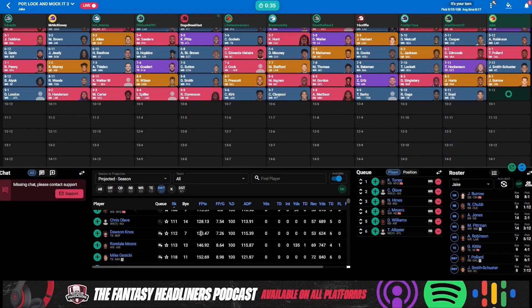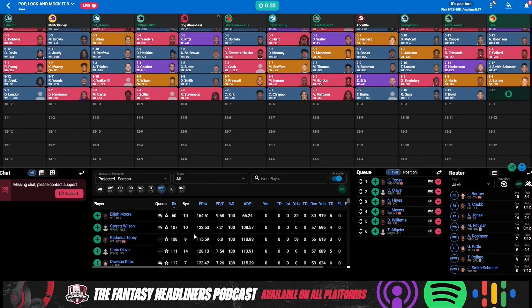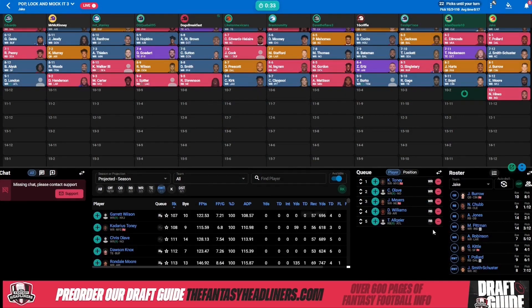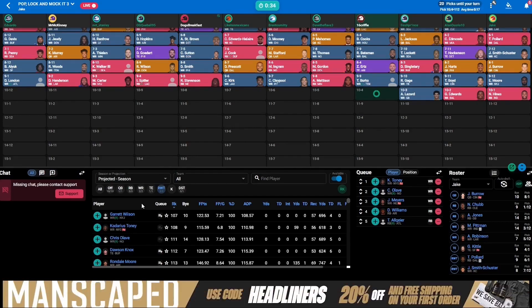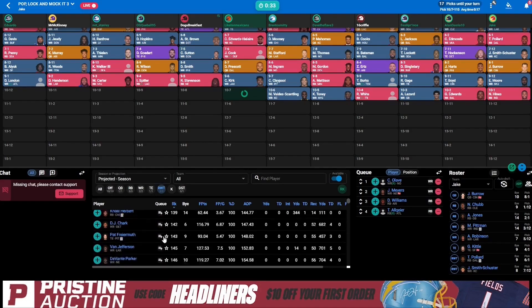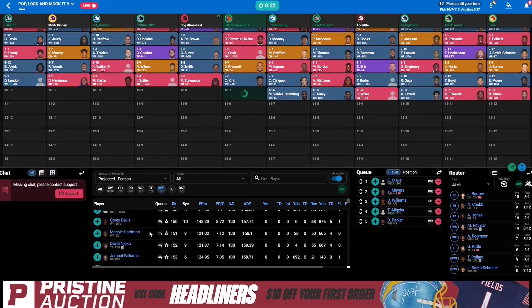Russell Gage — safe option at least to start the year. And Tyler Boyd — I wanted Tyler Boyd right here. Full disclosure, being that I had Joe Burrow, I wanted to grab Tyler Boyd. Elijah Moore ended up falling to me, and I will gladly take Elijah Moore and then follow him up with Nyheim Hines. Nyheim Hines is another one of those running backs — we know Matt Ryan wants to check down to his running backs, and that just fits the skill set of Nyheim Hines so well in a run-heavy offense. That's why I took him here in the 10th, knowing he wouldn't make it back to me in the 11th.